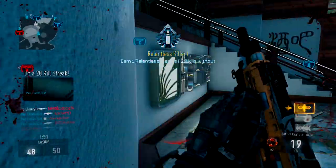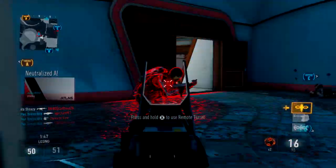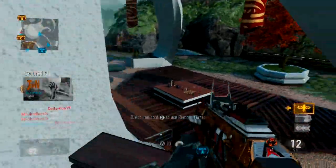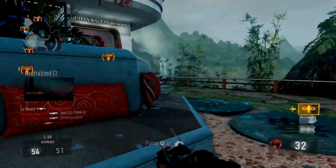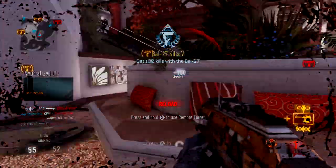I believe this map's called Retreat, and in my opinion it's probably one of the best maps in the game. I don't really have any complaints for the maps honestly — there's not really many maps that I dislike in this game. They're all pretty good, much better than Ghosts maps, because that game was pretty awful. With Ghosts there's like only a couple of really good maps and that's it.